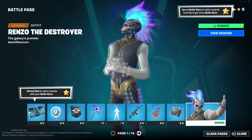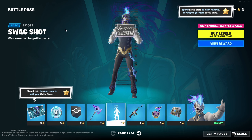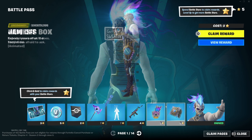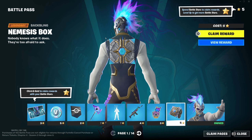We got Renzo here - he's kind of nice, I like him. He's got like that weird skull fire effect going on. Not bad. We have a 'Swag Shot' emote - guilty of sweating - that's interesting, very interesting. The back bling is the Nemesis Box which I think goes with the skin. It's kind of huge but okay I guess.